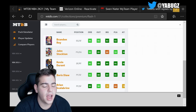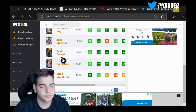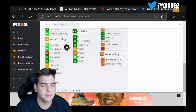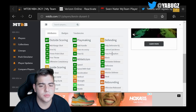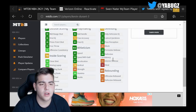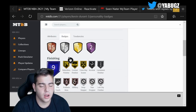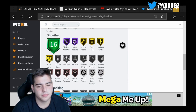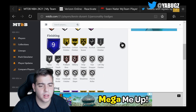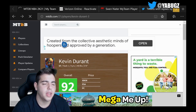Now we got Kevin Durant, 92 overall, small forward/power forward — a flash card. He's got an 88 three-point shot, 88 mid-range, 85 driving dunk, 83 speed, 80 speed with ball — no block, weak perimeter defense, 84 steal. Mid-range looking good. This card is pretty damn good — he has bronze clamps, you could upgrade that a bit. Definitely a fan of Kevin Durant.